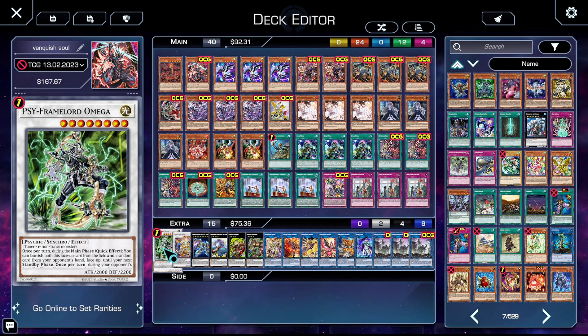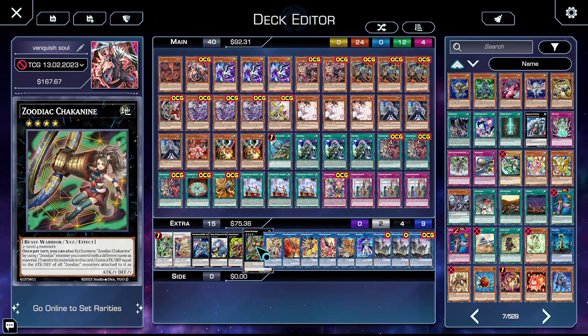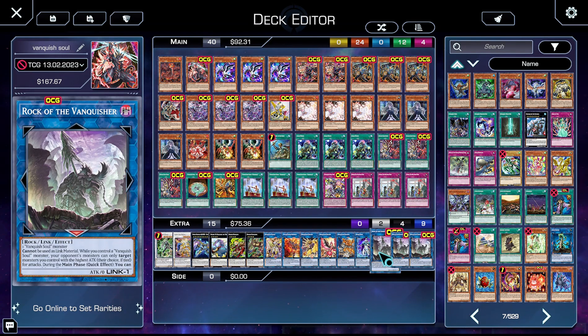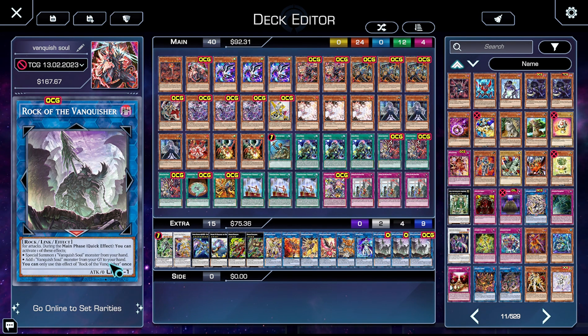One copy of Psyframe Lord Omega to go into off Power Tool Dragon when we use Revolution Synchron. One Power Tool Dragon to search Durandal, then go into Omega to loop a card. One Zeus. One copy of Baguska to stall. One Borbo and Chaconine so we can get to Zeus. One Access Code, one Heat Soul, one Unicorn, one Phoenix, one Serb, and a Splash Mage to get to Access Code a little faster. Three copies of Rock of the Vanquisher — a Link 1 requiring one Vanquish Soul monster. While you control a Vanquish Soul monster your opponent can only target your highest ATK monster for attacks. During the main phase, as a quick effect, you get to special summon a Vanquish Soul monster from your hand or add a Vanquish Soul monster from your graveyard to your hand. It's a hard once per turn but it's unbelievable and does so much to enable you on your opponent's turn.